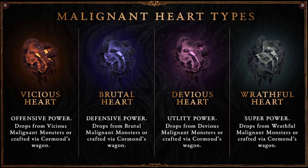I do think this is going to add a good amount of ability power to your characters, whether you're going for Offensive, Defensive, Utility, or your super power. You're already going to have whatever type of aspect you want on your jewelry pieces, and now you'll be able to add these Malignant Hearts as well, making those jewelry pieces very powerful and giving more options for what your jewelry pieces offer to your character build overall.